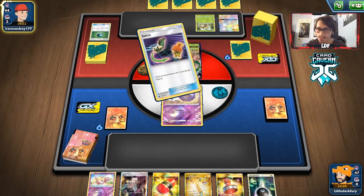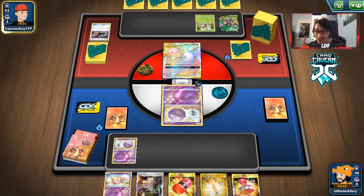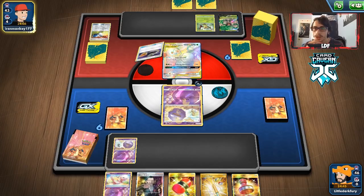Not a great spot to be in, but we'll see what we can do. The Boss's Orders play might have to happen. They just Switch without reason — I actually disagree with that because now they don't have a Switch for when we Foul Odor. We'll do Foul Odor and hold Mew for Poké-Com. Life Forest, Mallow & Lana — they're all still very relevant and I'm scared of those. Oh, they have Wacky Stickers — hopefully they Marnie us.